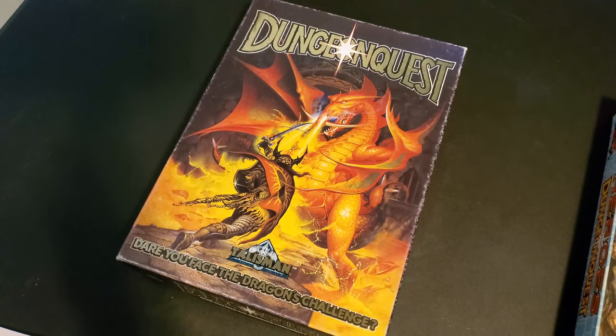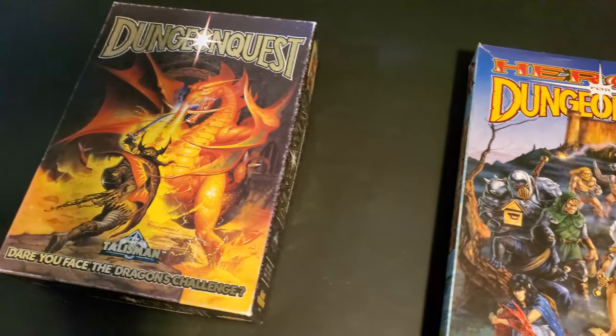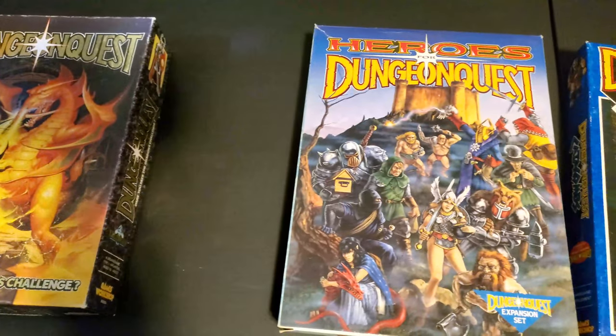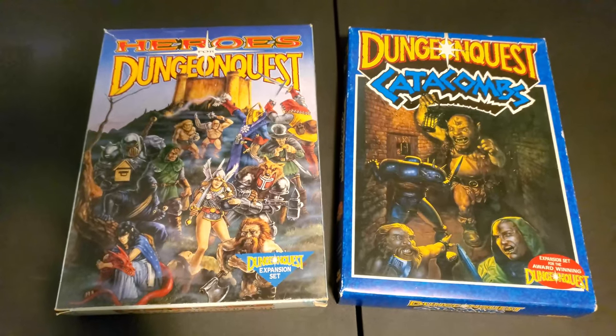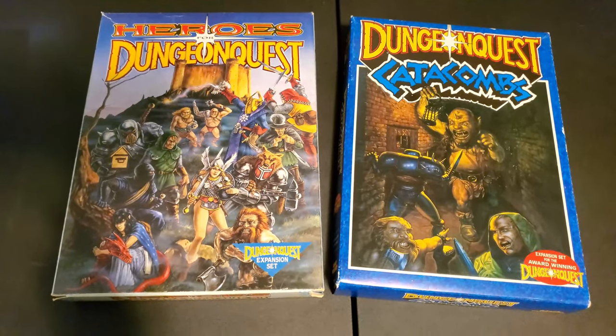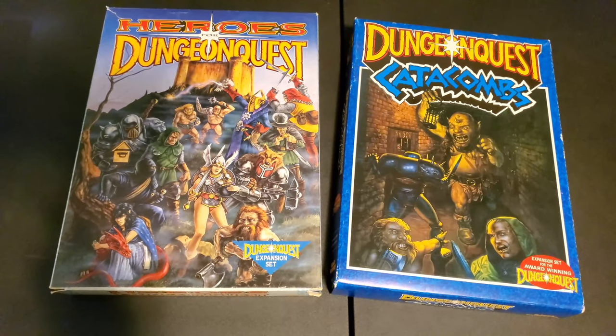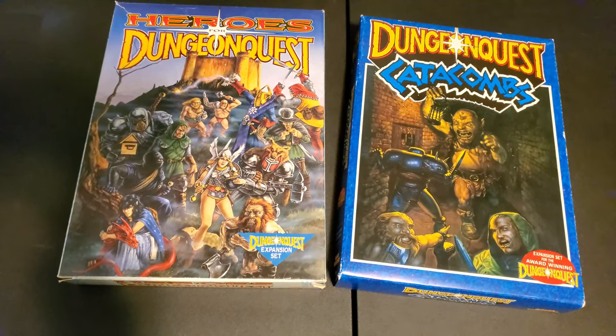In 1987, Drakborgen 2 was released, and Games Workshop brought the game over to English-speaking audiences as two separate expansions: Heroes of Dungeon Quest, which includes more cards and 12 unique heroes with their own abilities, and Dungeon Quest Catacombs, which makes a pretty difficult board game even more ridiculously hard.